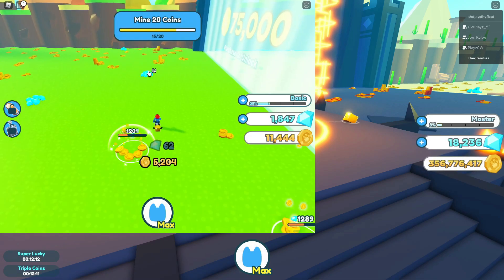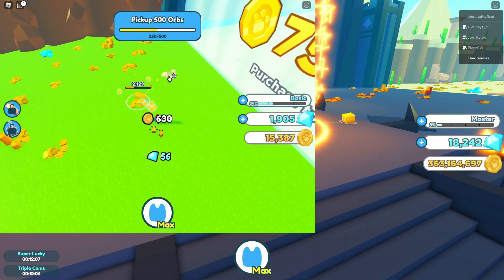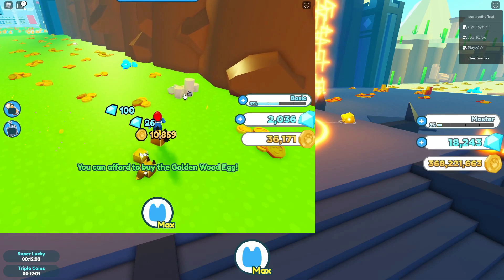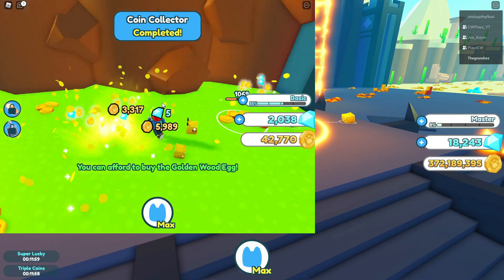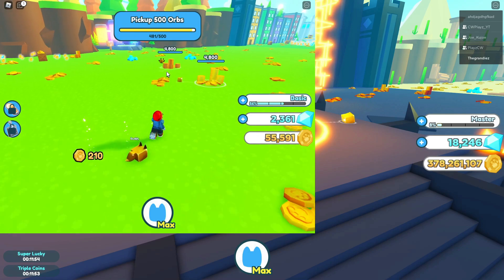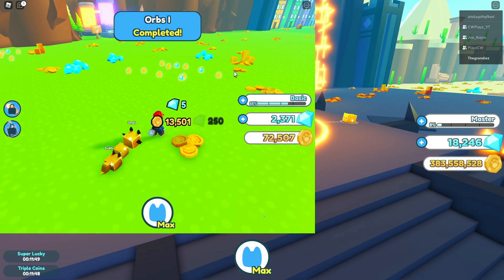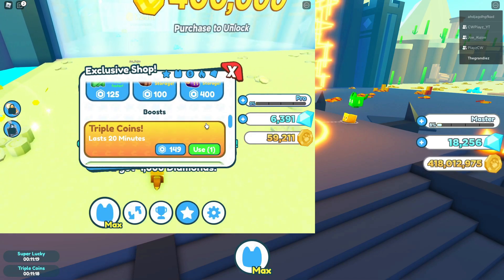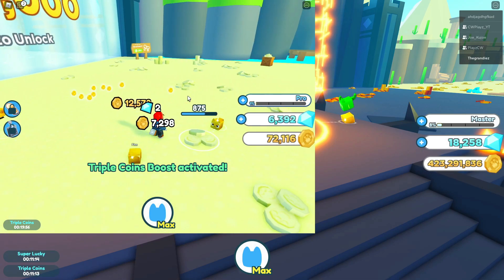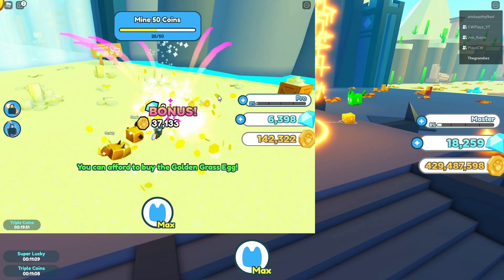Keep leveling up — my pets are pretty decent, around 11k. This is probably the quickest method I've found. There's no other method I've seen that's as good as this. Once you reach Pro rank, go and use your triple coins — they will boost you so much. You'll become rich so quickly, it's kind of crazy.